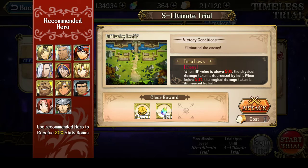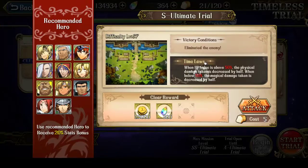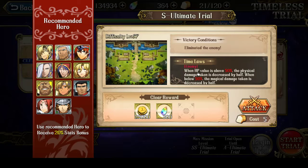Hey everyone, this is Nitro. In this video, I'm going to try to clear the S Ultimate Trial. It's an interesting map because the recommended hero is Empire Heroes, so Leon gets a huge buff. But the problem is the time law: when the enemy's hit points are above 50%, they take half physical damage, and when their hit points are below 50%, their magical damage is decreased by half.